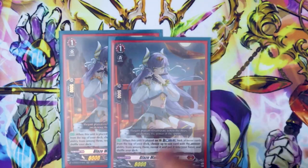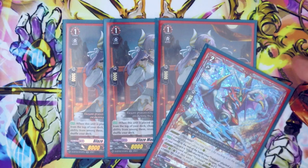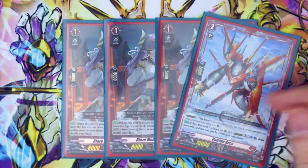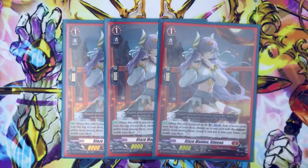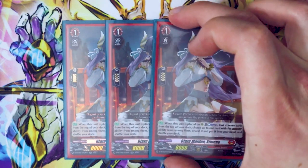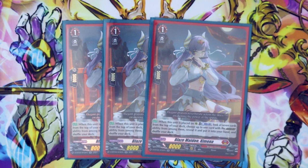Moving on to our grade ones. I'm running three copies of Ximena. Ximena's skill is when it's placed on the rear guard circle, you counterblast one, look at the top seven, look for a card with the overdress ability, add it to your hand, shuffle your deck. Ximena is obviously going to help you try and search out your Urgurs so that way you have it in hand for those battle phase attacks. If you don't find Urgur, Arcs is your next best target — still being able to add a card to your hand for a counterblast, and maybe even adding Xpecta to throw it over something in the overdressed state just to apply more pressure. Running three copies just because of space issues, but if you're convinced you want to keep the one Virena, you can drop another one and add in another Ximena.